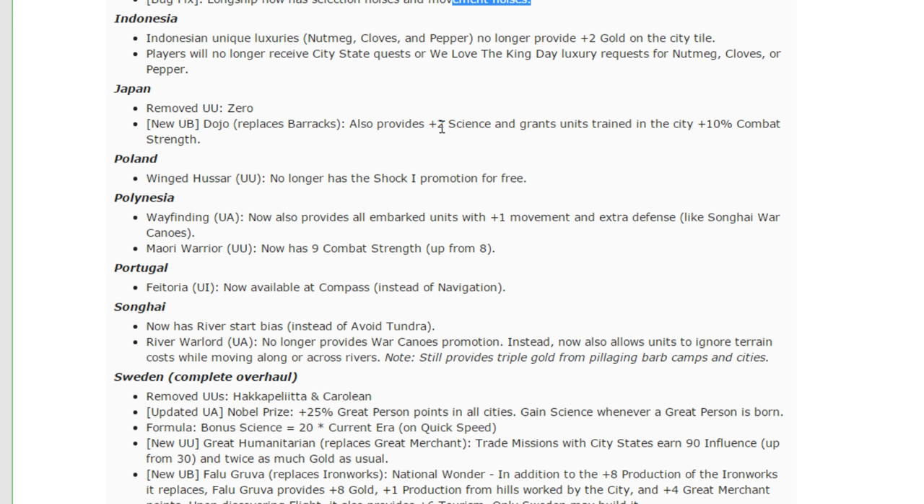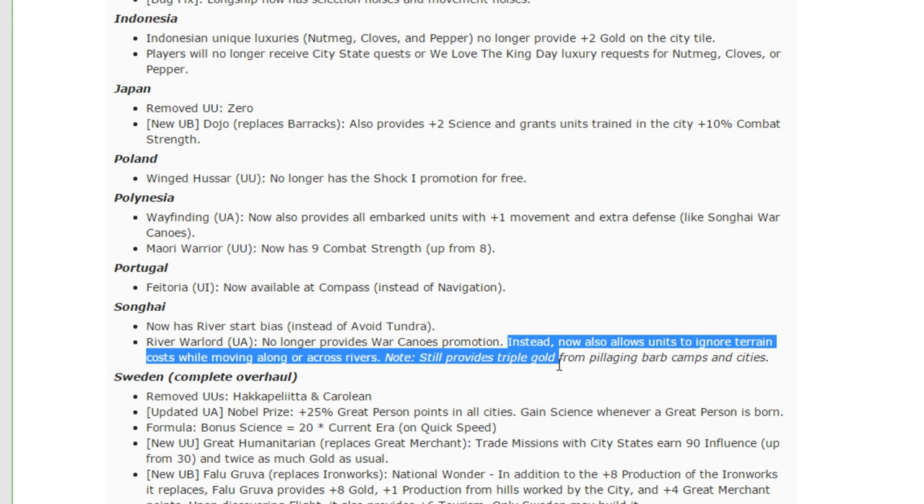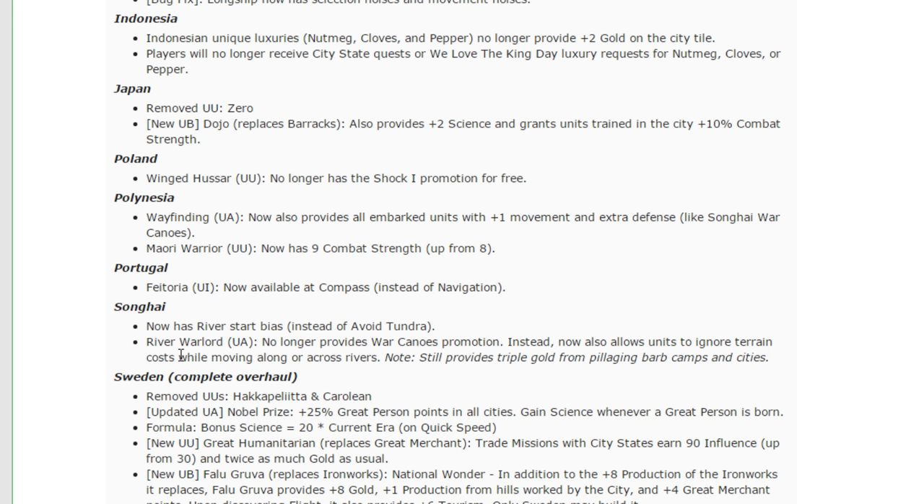Shanghai now has a river start bias instead of avoid tundra. The River Warlord ability no longer provides War Canoe promotions — instead, it now allows units to ignore terrain costs when moving along or across rivers, and still provides triple gold from pillaging barb camps and cities. This is what I've always thought that bonus ought to give you. Ignoring terrain costs when moving along or across rivers is quite powerful — really good for scouting or moving units at war. This is going to give all units adjacent to a river scout-level movement, which is awesome. Maybe too powerful in some sense — horses are going to be extremely powerful, and Shanghai has the unique knight unit that's cheaper.